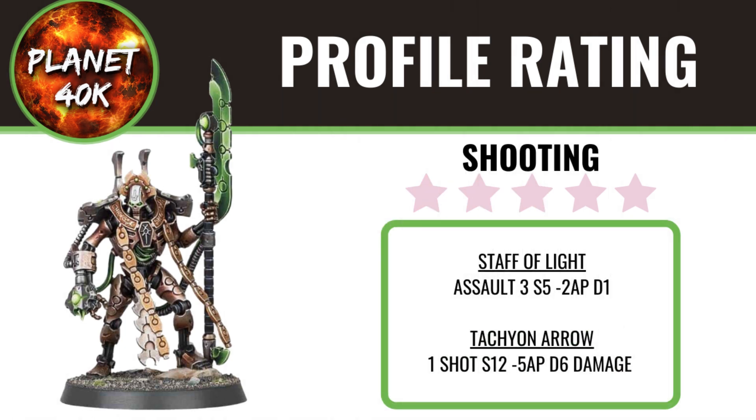The Overlord's shooting is quite difficult to judge as this datasheet only shows one of his options. Assuming he has the same options as the previous edition, the Staff of Light is a 12 inch range, Assault 3, Strength 5, minus 2 AP, 1 damage weapon — a nice little weapon that will peel off a few wounds to nearby enemy units. Then there's the one-shot Tachyon Arrow, which is a strong weapon but realistically it's only going to soften up a heavy target rather than destroy it. After that, he's essentially gunless for the game unless the Tachyon Arrow can be taken alongside a Staff of Light. Overall for his shooting, I'd give him 2 out of 5.